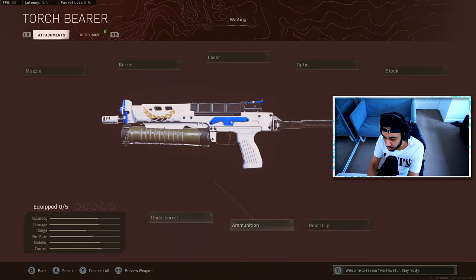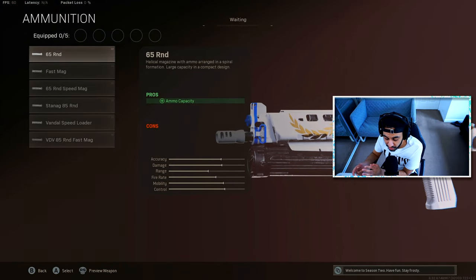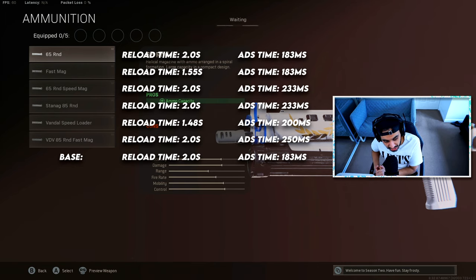The next attachments we tested were the ammunition attachments. We tested reload times and aim-down-sight times, since those are the main cons these attachments give you. The base reload time is 2 seconds and the base ADS time is 183 milliseconds. The 65-round mags do not change any stats but give you a bigger magazine. The fast mags give a slightly quicker reload by about 50 milliseconds and do not hurt ADS time. The 65-round speed mags give a slightly bigger mag but don't reload any quicker and do hurt your ADS time more, so I wouldn't use that attachment at all.